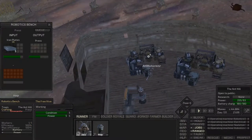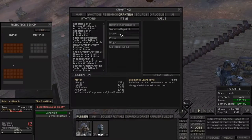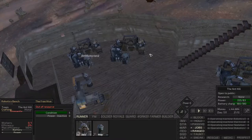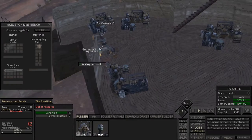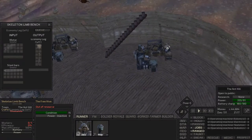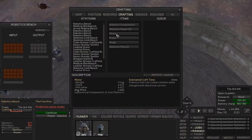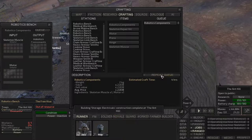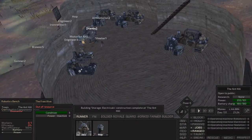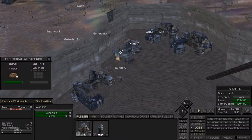We probably need another robotics bench making motors - I'm seeing that there. What else do you need? Steel bars, which you'll end up getting somewhere else. The motors need electrical components and iron plates. Can I also get someone working on electrical components if possible? I just want to have the setup a little bit better. Okay, so this should get going, things should get made.